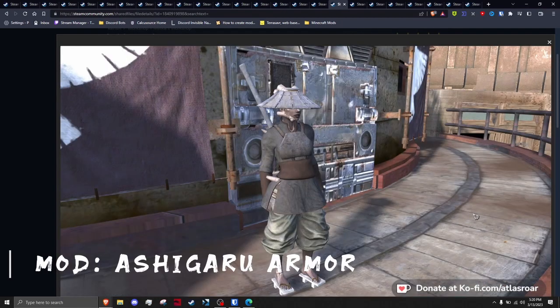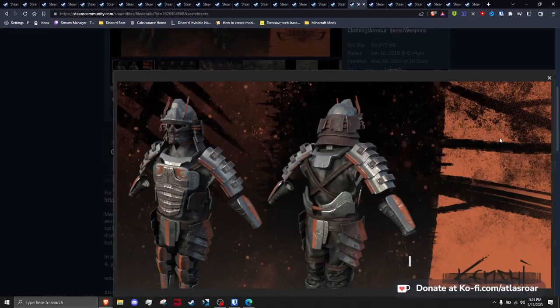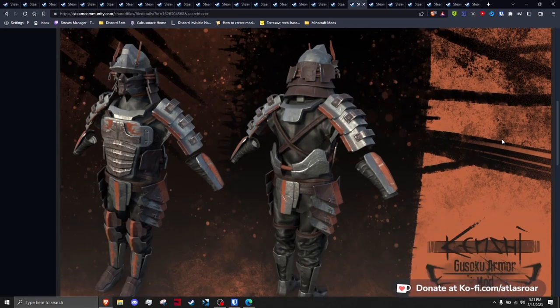Nia's Ashugaru Armor solves a simple problem — a cloth vest and metal chest plate added to the United Cities faction, providing some love for the police. Gosoku Armor Set is heavy plate metal with three color variations: orange, rusted, and black and red for the player.